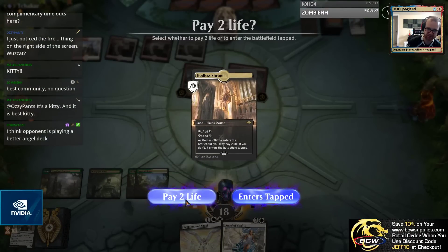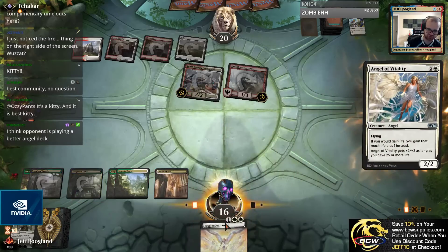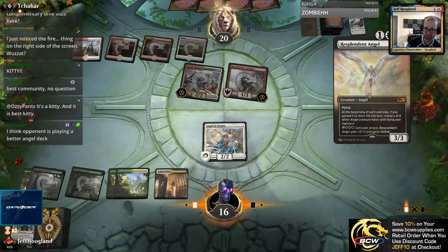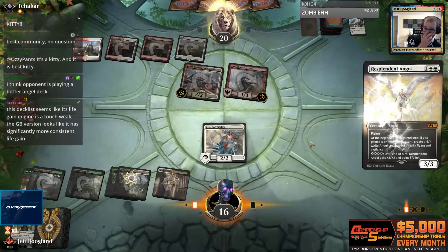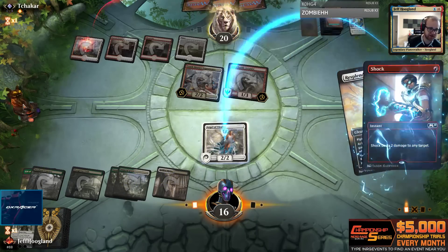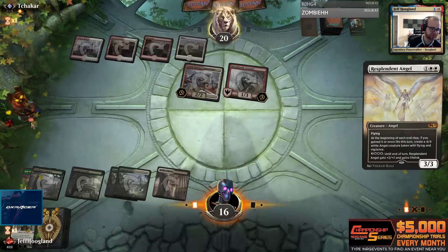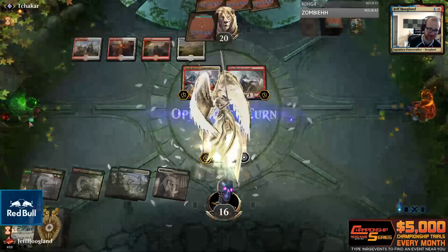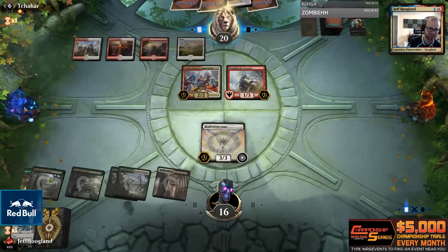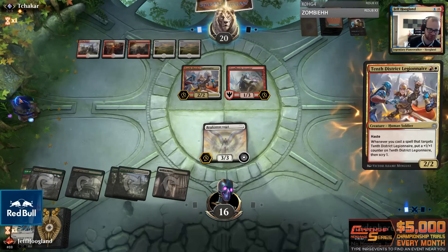Two, three, four, five - this will be six, so we get to play Angel of Vitality and Resplendent Angel. There are some people here who haven't met Buddy yet - this is our cat Buddy. We named him Buddy because we got this cat instead of getting a friends list, so it seemed only fair. He's cute - he gives us hearts when we pet him.